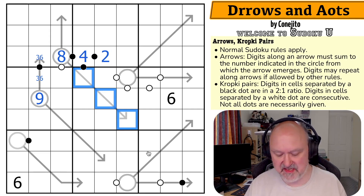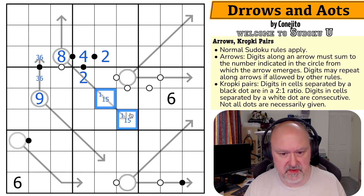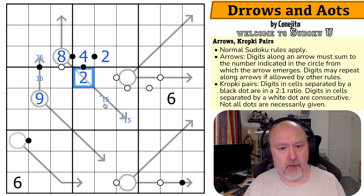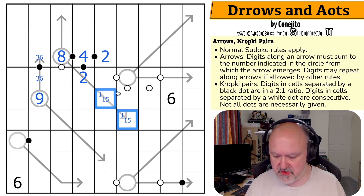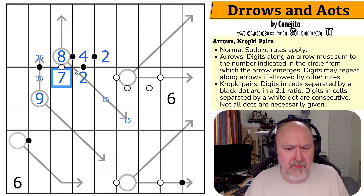These now have to sum to eight, so they must contain a one. This four can't be an eight — if this was an eight, these two digits would have to sum to zero. So this jumps to a two. This is a one, two, five. This is a one, five pair because these two digits have to sum to six. The only ways are one-five or two-four, but I've already used the two. So this is one-five. This is a one.